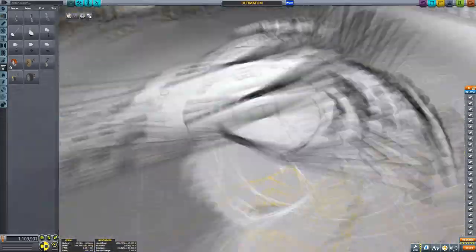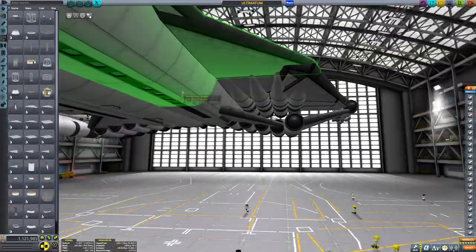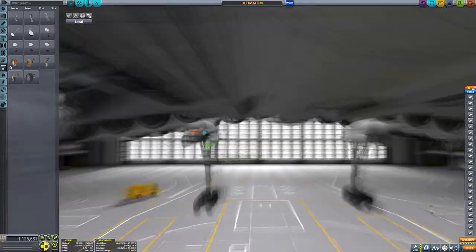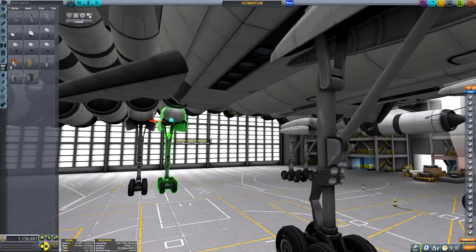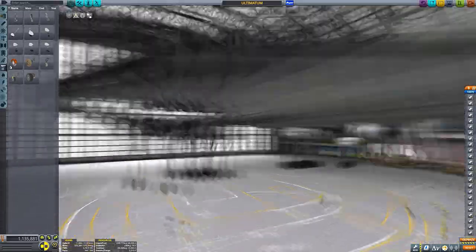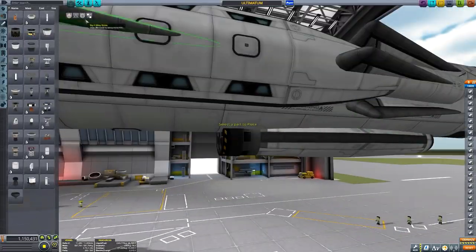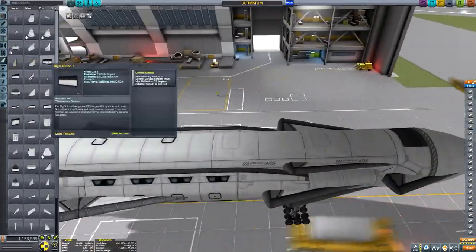I feel like this might hold the world record for number of seats in an SSTO to Elu. My current understanding of the Elu SSTO landscape was that my Archangel Mark 2 was 60 seats to Elu and back without mining, which at the time was the most seats I'd seen. Then McBalsam made a 136-seat SSTO to Elu, then Nessus made one that was 192 kerbals to Elu - both great videos, links are in the description, highly recommend checking them out.